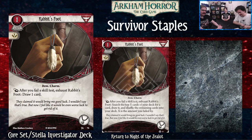Next is Rabbit's Foot — a one-cost asset that takes up your accessory slot. As a reaction, after you fail a skill test, you exhaust it to draw a card. It just takes the sting out of failing tests. The upgraded version lets you exhaust it after failing to search the top X cards of your deck for a card and draw it, shuffling the rest back — because Fantasy Flight hates the concept of knowing where your cards are. X is the amount you failed by.